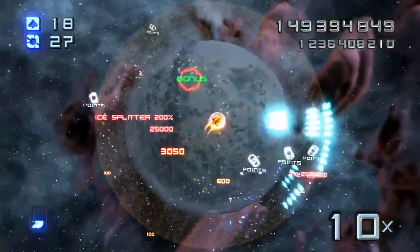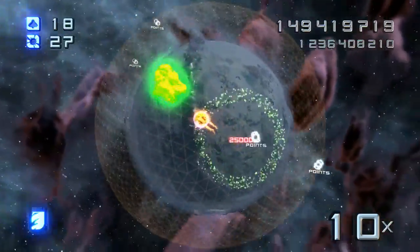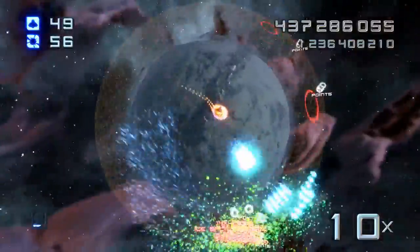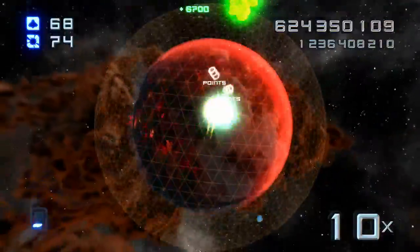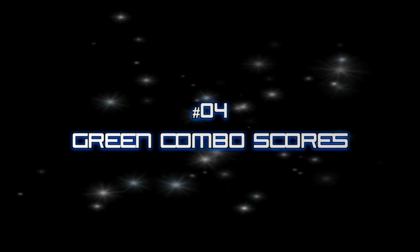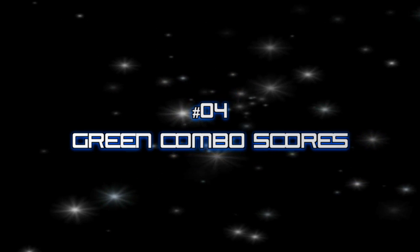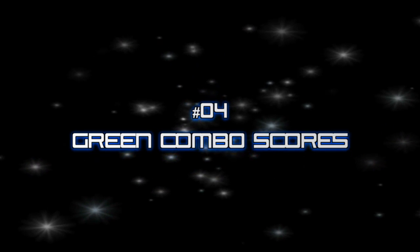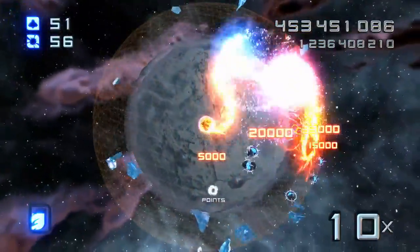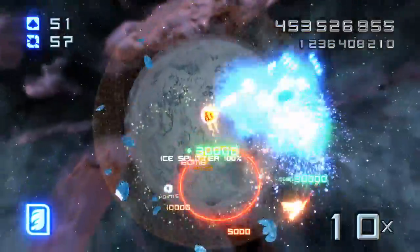Leave the big green bonus rock until you have a multiplier, then boost through it for a big score. Green combo scores can be achieved if you destroy a lot of things that are close together.